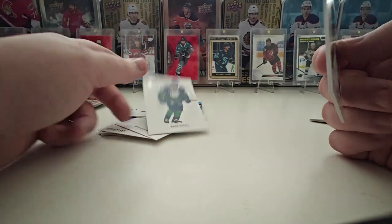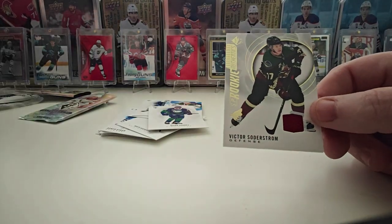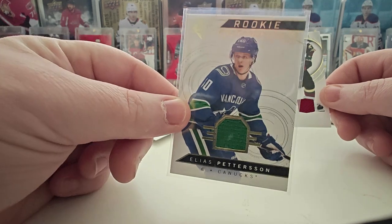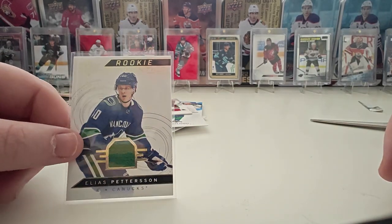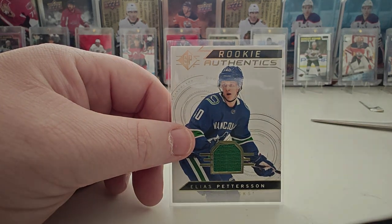Victor Soderstrom — that's a good pull. Quinn Hughes base, but yeah that's a nice looking card. That kind of reminds me of the SP Authentics Elias Pettersson I picked up — obviously this is probably going to be worth a little bit more, but yeah, nice card. So that is SP 2021, thanks for tuning in. I promise I will get better.